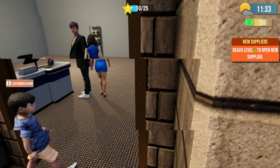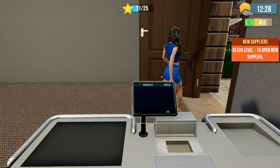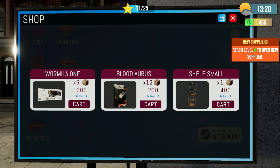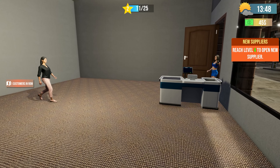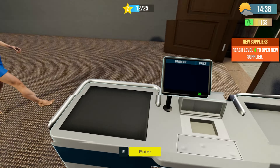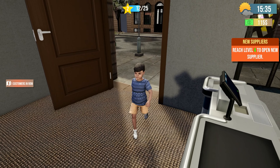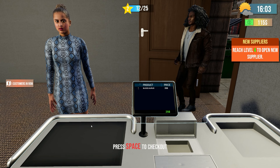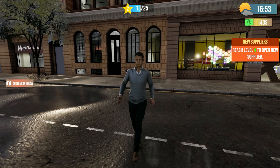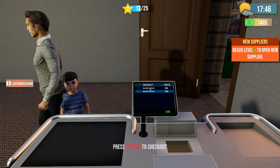Oh my god, hold on — is that a child? Is the child gonna buy something? How much money do I even make off of these? They didn't want anything. So 12 sells for 200 — I don't even know what we sell them for; it should tell us what profit we make. Why does she keep walking in and buying nothing? Oh, I can welcome her — hey, welcome! I thought welcoming people would maybe convince them to buy something.